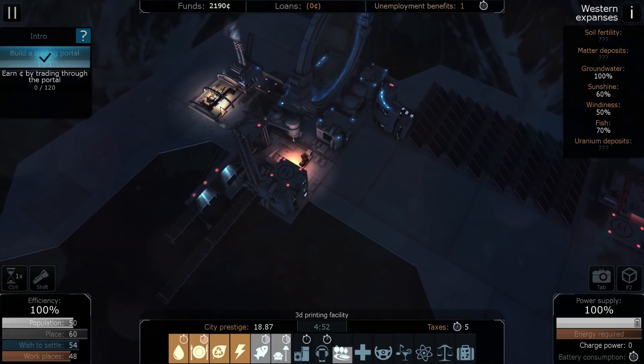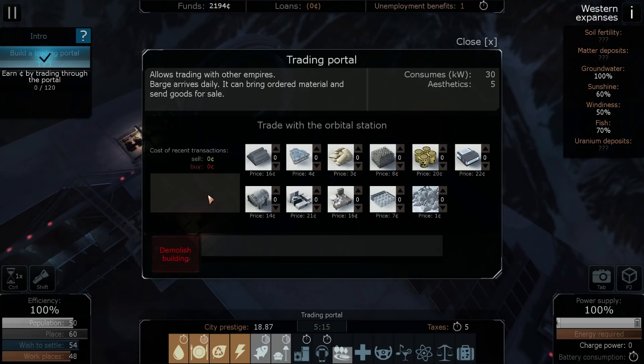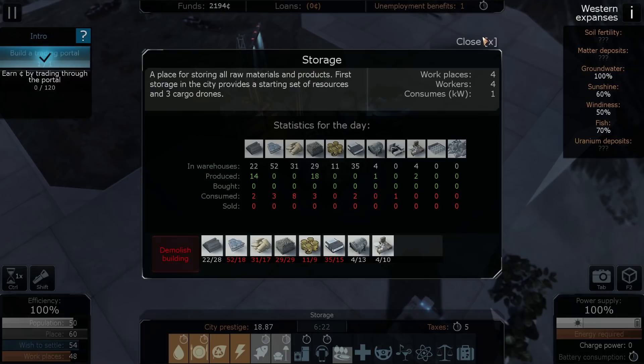Okay, I need to do the trading portal. Earn money by trading through the portal. How much stuff have I got? I can certainly sell some fish, some engines, and some furniture. So: engines, and fish — which is sell again? Let me check — that's buy. Sell four engines, sell four furniture, might as well sell five fish, sell a couple of waters, and sell a bit of grain.